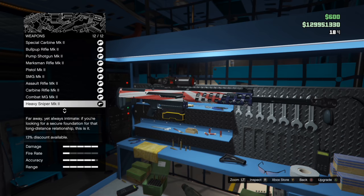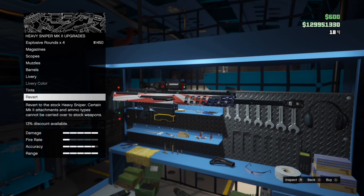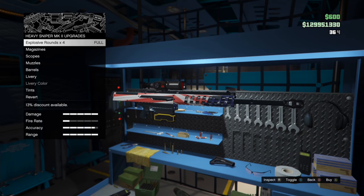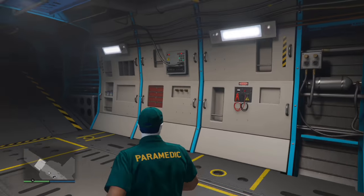Go to your weapon of choice — I used a sniper — and then all you simply want to do is revert it back to normal and then upgrade it once again. There we go, the ammo will be added. Do it once again if you really want to — that is how easy it is to get some free ammo for your MK2 weapons, absolutely free.